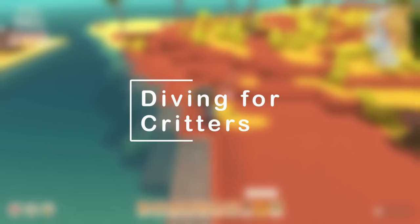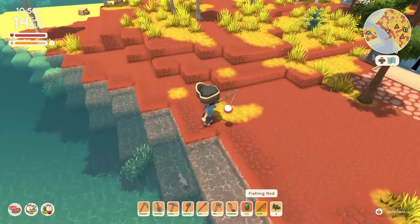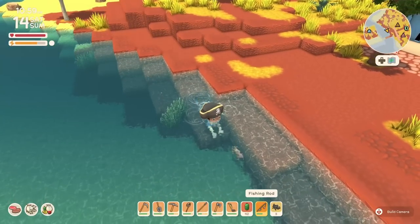There are going to be some creatures in the game that look like fish or look like something you can catch with a fishing rod. If you are unable to snag them on your line, your best bet is to just try to go underwater — here on the controller I can press Y.